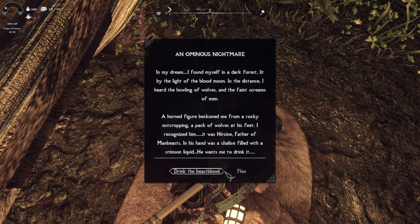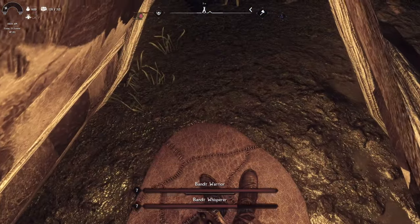An ominous nightmare. In my dream, I found myself in a dark forest lit by the light of the blood moon. In the distance I heard the howls of wolves and a faint scream of men. A horned figure beckoned me from a rocky outcrop, a pack of wolves at his feet. I recognized him — it was Hircine, father of the man-beast. In his hand was a chalice filled with a crimson liquid. He wants me to drink it. This is the turning into a werewolf quest. I believe we're going down the companions path, so I'm going to flee for now and come back to that.